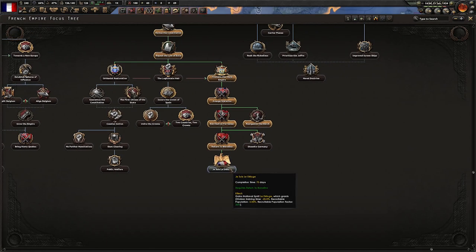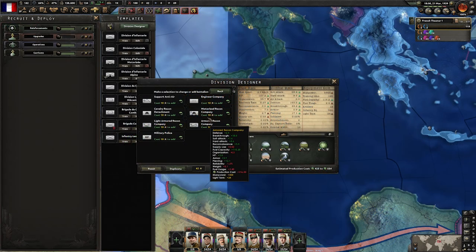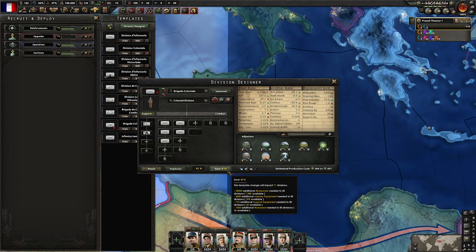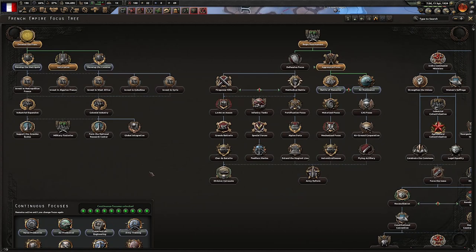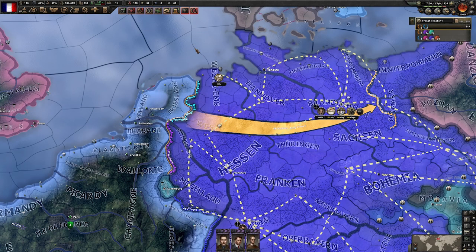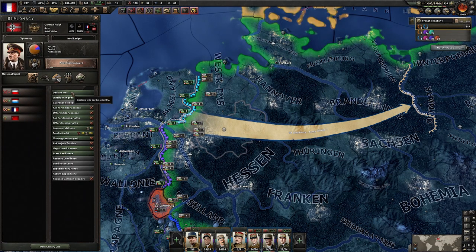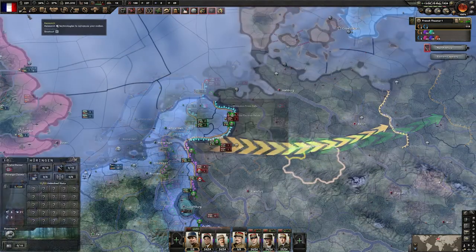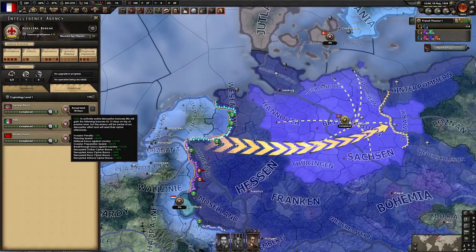We have now reached the end of this focus path — "Je suis la déluge." This gives you a very great national spirit: 20% off your division training time, 3% recruitable pop, and 25% recruitable population factor. The idea that they give you this without actually having to conquer all of the areas leading up to it is insane — this is super powerful, so just rush for it. Your colonial divisions can use your leftover motorized for recon. Meanwhile we'll just do the development focuses to build up France's strength even more. Let's kick things off the old-fashioned way — declare war without calling our allies — and roll over them as quickly as we can. Might as well get double punching and reveal their intel.